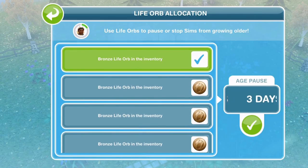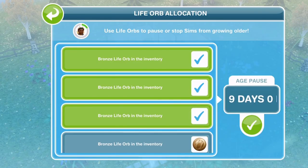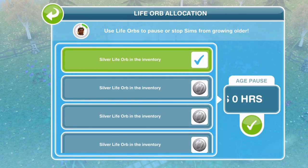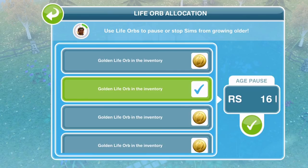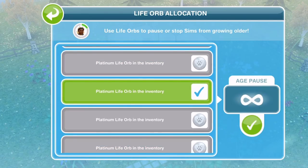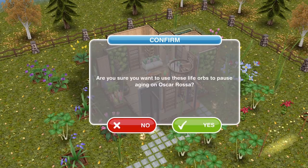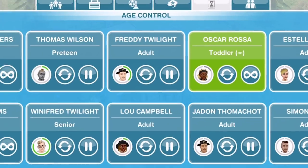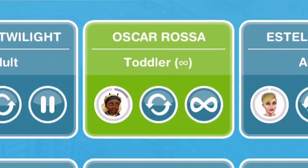So if you wanted to give more than one Bronze Life Orb, that goes to six days, nine days. Silver Life Orbs pause aging for seven days. Gold Life Orbs pause aging for 16 days. But the Platinum ones are the ones that pause it for infinity. When you click on it, you will get a little infinity sign. If you click the tick, it will ask you, 'Are you sure you want to use these Life Orbs to pause ageing on Oscar Rosser?' — we say yes. You can now see that Oscar has that infinity sign next to him.